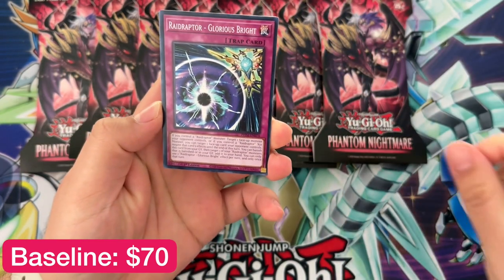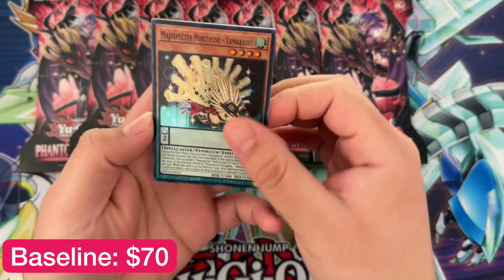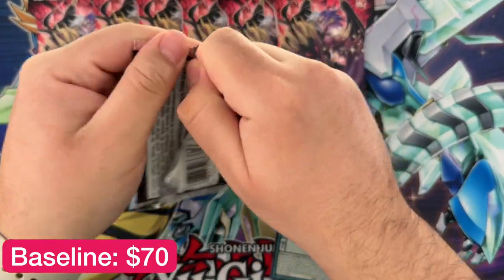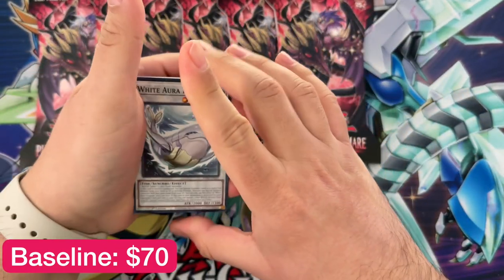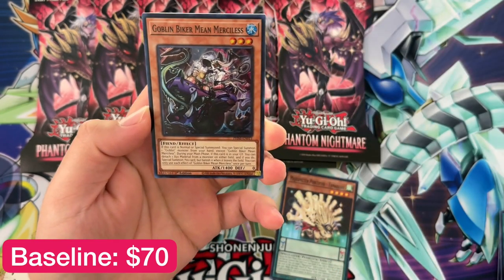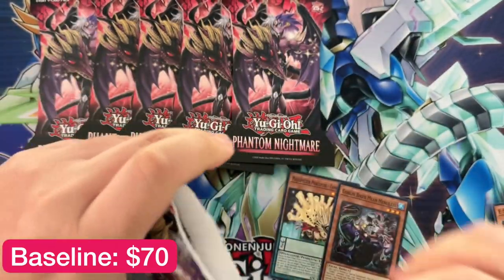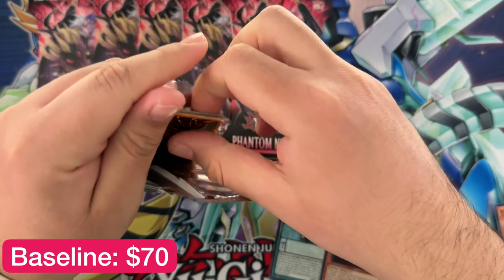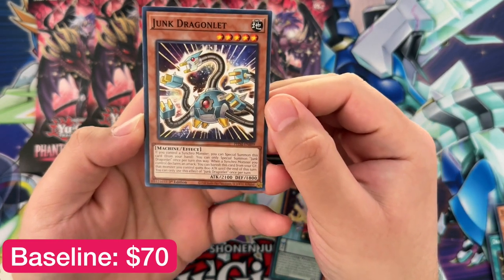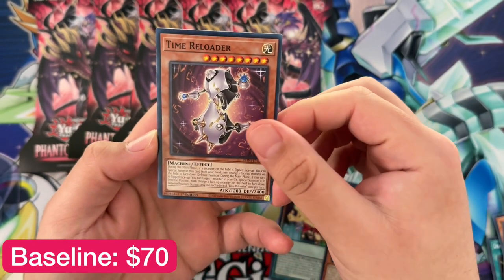I still want to get the Ubell quarter century rare, so let's see if we can pull that — pulling something is a lot more fun than buying it. We got a Yamarashi. All right, we'll see how lucky we get with these blisters. We got Snake-Eye Chase Goblin Biker Mean Merciless — the biker card names are pretty funny. There's one that's like a play on words for Dodge Charger. We got Junk Dragon — there's new Junk support with synchro monsters being supported in there, which is pretty dope.